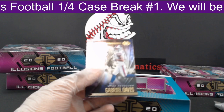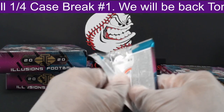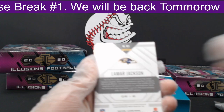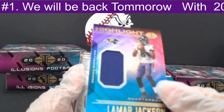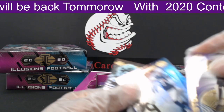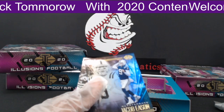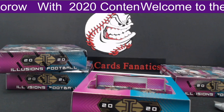Next, a Jeudy out to the Broncos, then a Gabriel Davis. This is our fifth pack — halfway there on our first box. First, we have a Russell Wilson out to the Seahawks. Then a Lamar Jackson Highlight patch jersey — a nice looking card out to the Ravens. Then a Drew Brees Astounding out to the Saints. Next, Jacob Eason out to the Colts, and lastly, a Cole Kmet.